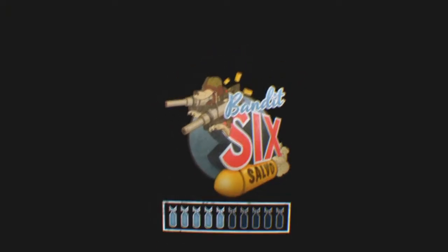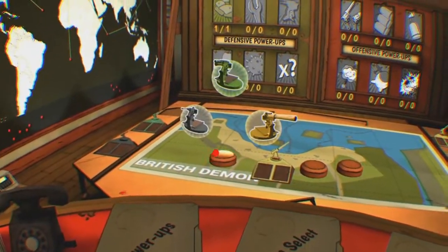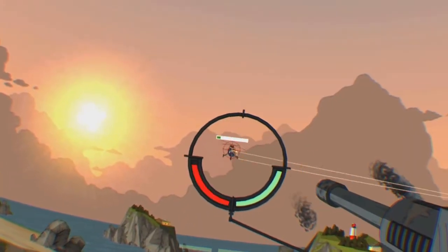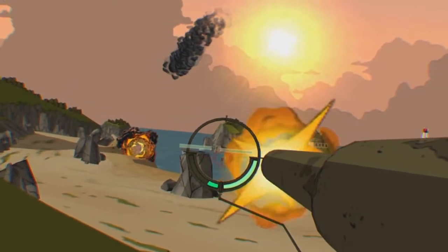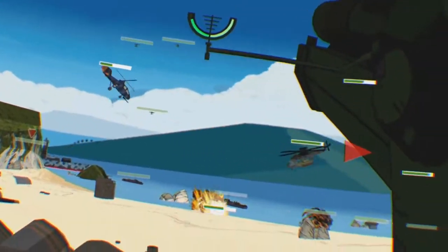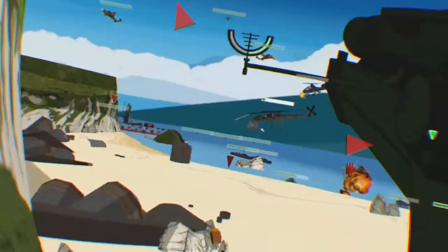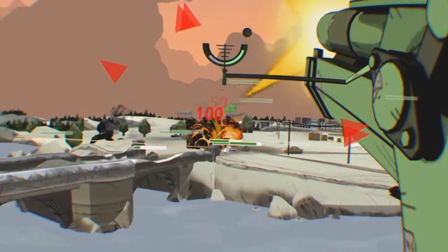Bandit Six Salvo has quite a few new features. Before each mission you are tasked with placing turrets on a battlefield. You don't just control one gun in this game — you control four, and can use whichever one you want at any time, each of them firing differently. When you first start in Salvo the amount of enemies coming at you can be quite overwhelming. To succeed, you'll have to learn what turrets work best on each enemy, and will also have to keep an eye on transport vehicles because if they land they'll add more enemies to the battlefield.